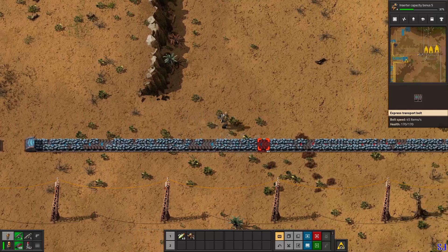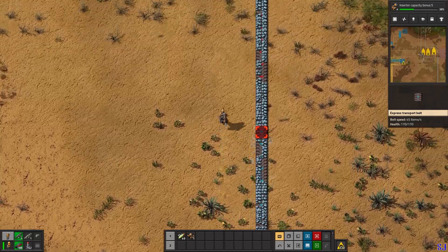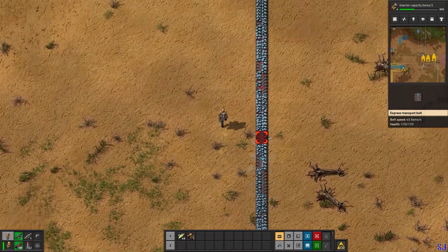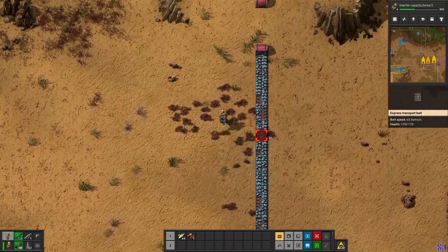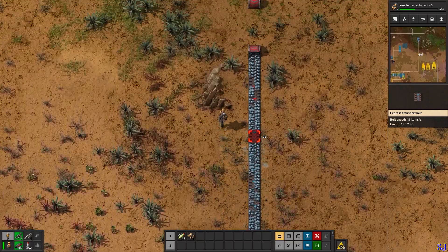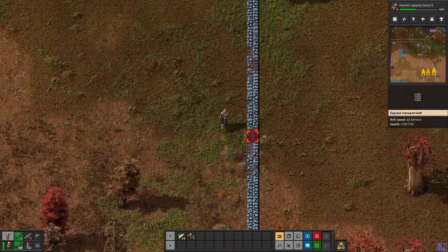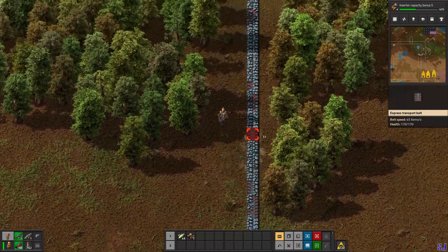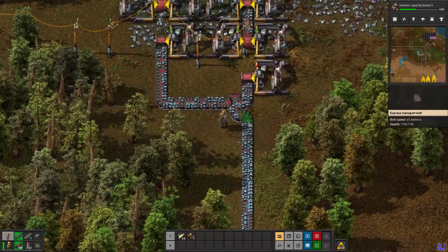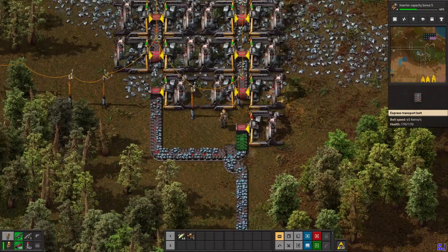If you hold left click it will replace every entity automatically - you don't have to manually select each one. That's something I actually discovered recently. You can just hold left click and it will change everything including underground belts, though I'm not sure if that applies to splitters - I think it only applies to belts and underground belts.